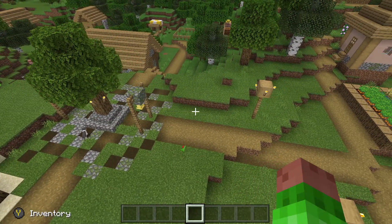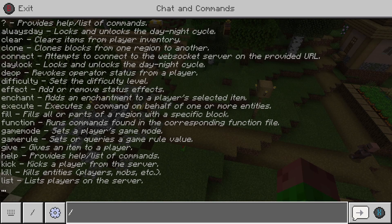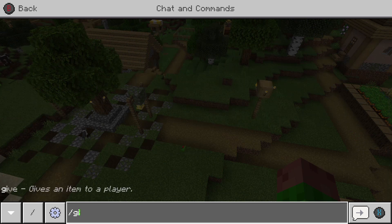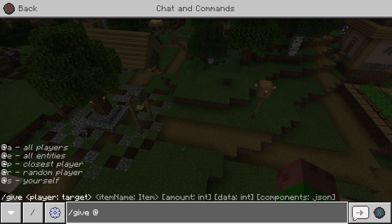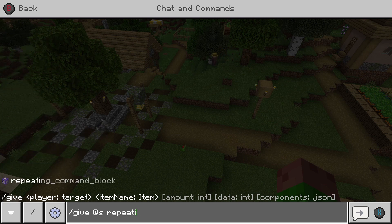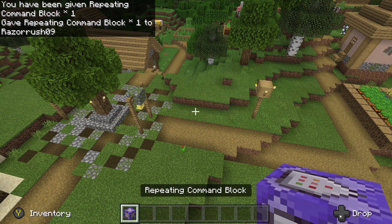What about a mega bomb? Yeah, you're on the right track now. The command you need to enter is: /give @s repeating_command_block. This gives you a repeating command block, and as you can see, I now have a repeating command block in my inventory.